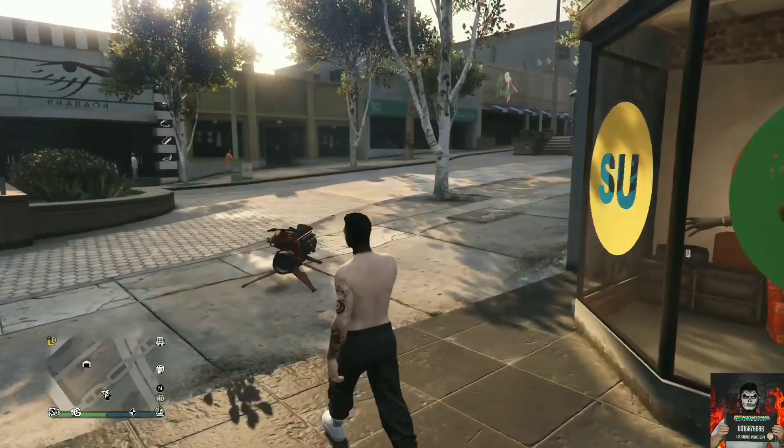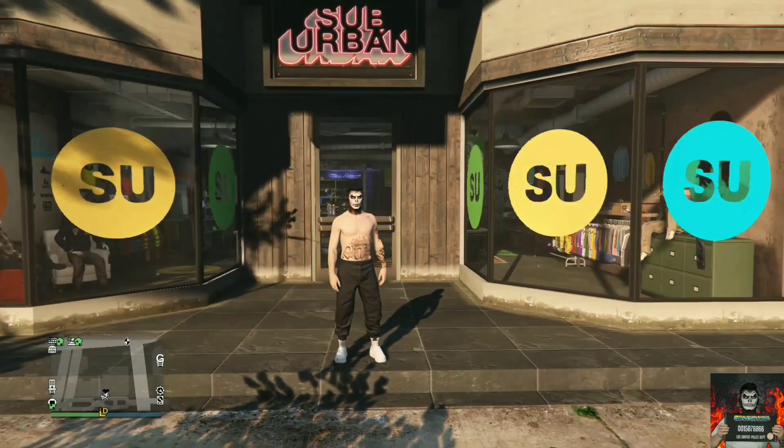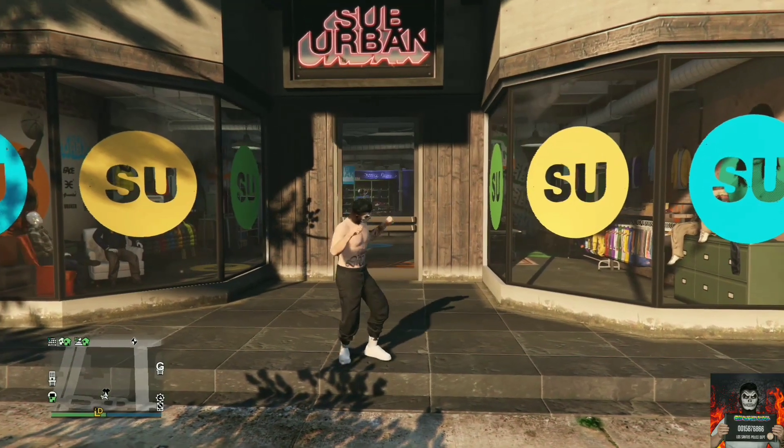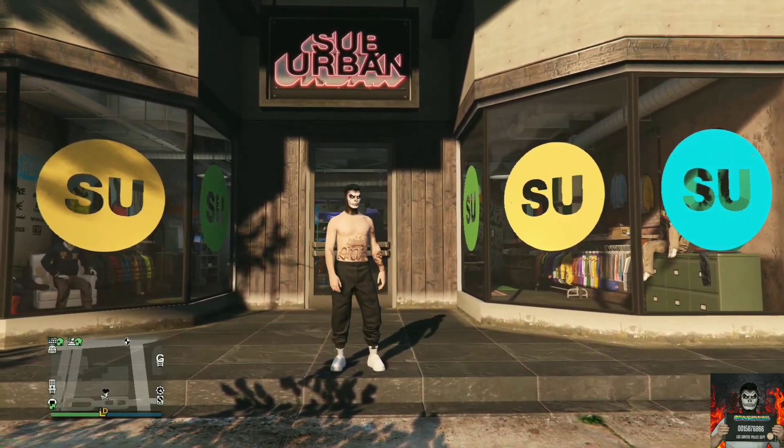If you want the trash vest on your joggers, make sure you have the outfit ready and make sure it does not have a mask or helmet. You can always put the mask and helmet back on later after the glitch.